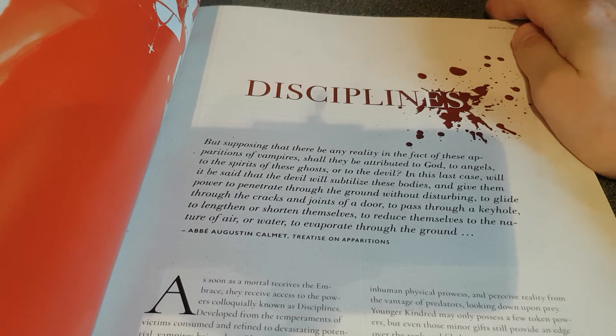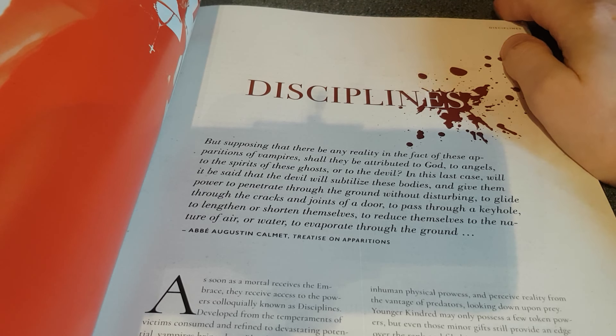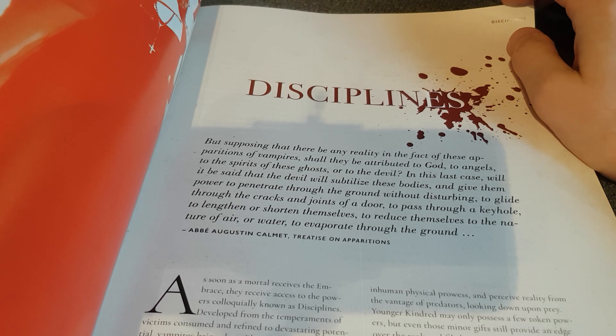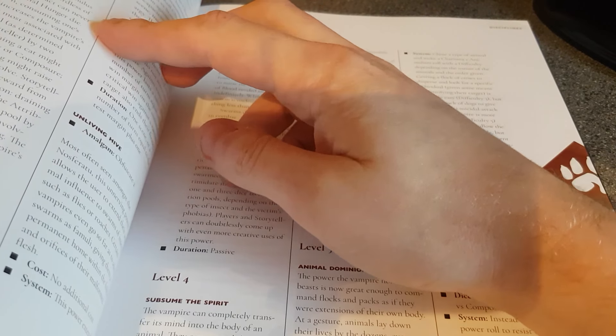I'm not sure if I have time in my life again to do much vampire roleplaying, but the disciplines — the powers of the vampires, the actual abilities they get for being a vampire — include things like heightened speed and awareness, the ability to change form, and resistance to damage.